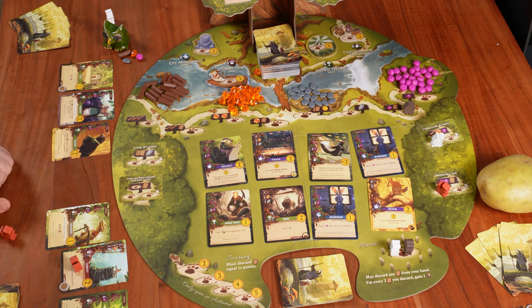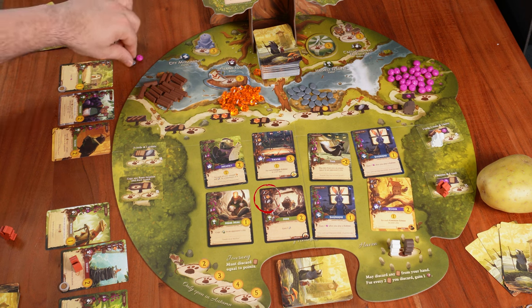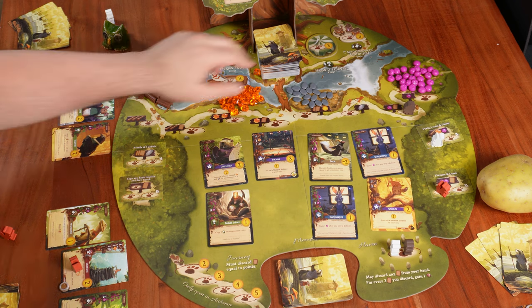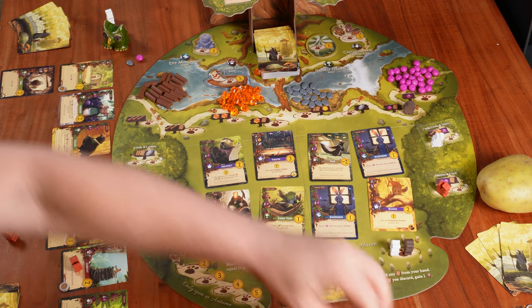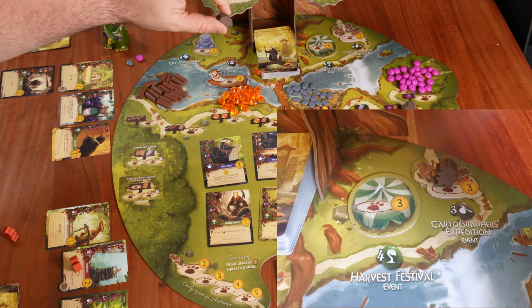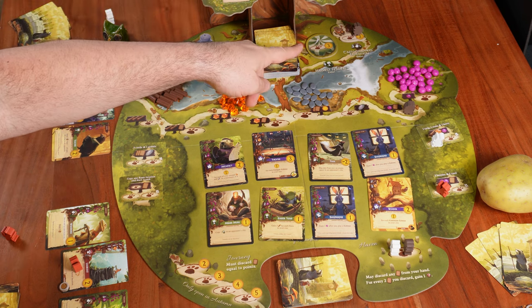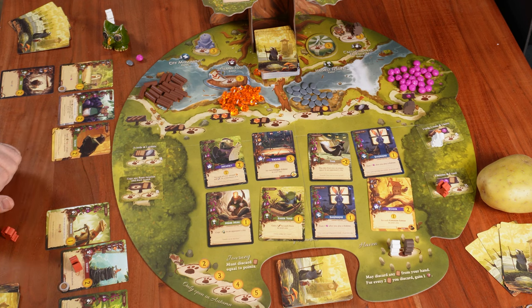Mr. Schwet now has enough resources to build the Mine: one twig, one resin, and one pebble. He places the Mine into his city and, since it's a green production card, immediately takes one pebble. After that, Potato Man — having three tan traveler cards in his city — takes his last worker and places it on the Cartographer's Expedition basic event. At the end of the round when he prepares for the next season, he'll take this event next to his city, worth three victory points at the end of the game.